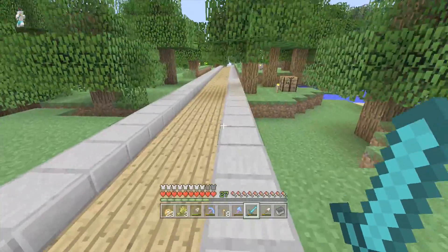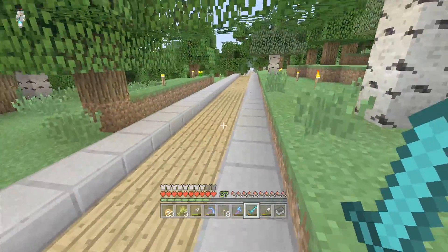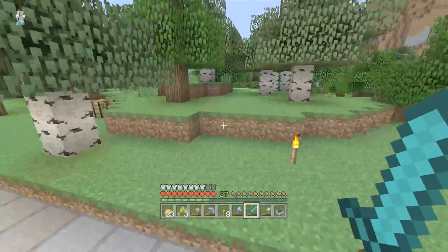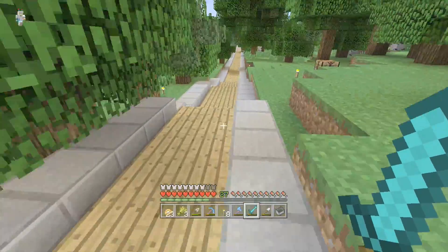So this is the vanilla texture pack. It counts as a texture pack in-game, but really this is what happens when you don't put on a texture pack. It's just the Minecraft look you know and love, and I'm sure you're very familiar with it. It's just Minecraft default, but there are more than this.